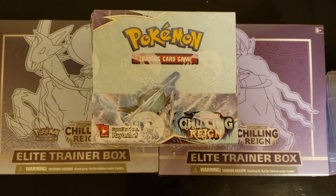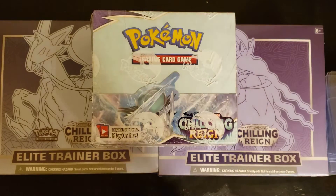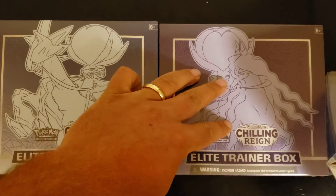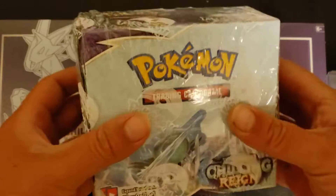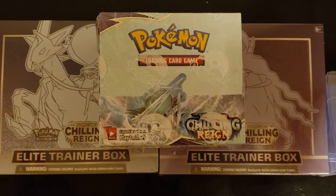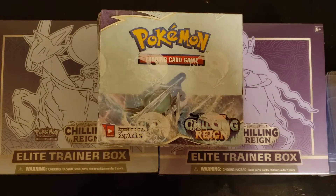Hello everyone, welcome back to the channel. I was able to get two Elite Trainer Boxes before they came out, as well as a Chilling Reign booster box — one of each ETB and a booster box. These were $50 each and I paid $150 for this at a local card and comic shop. Seems like a lot of the major stores don't have them yet — they're releasing from what I'm told on Friday.